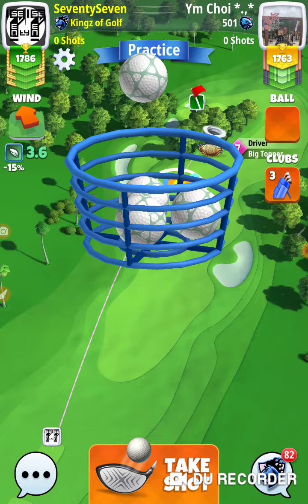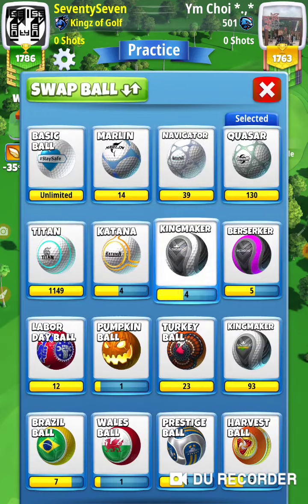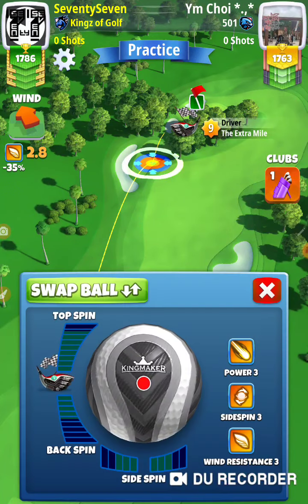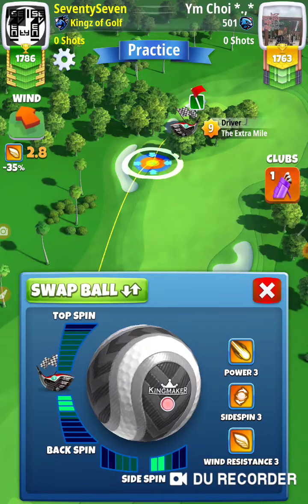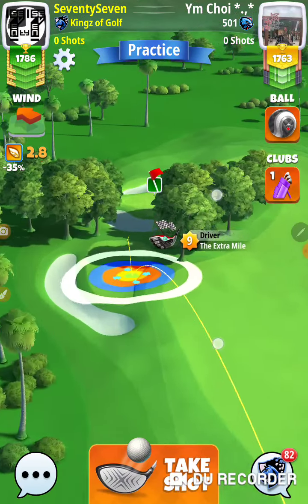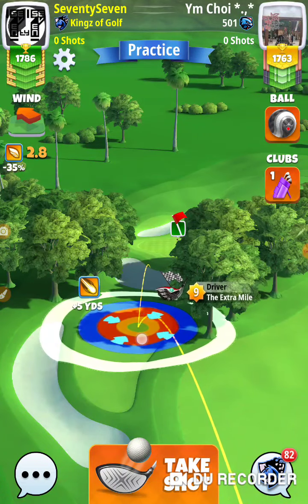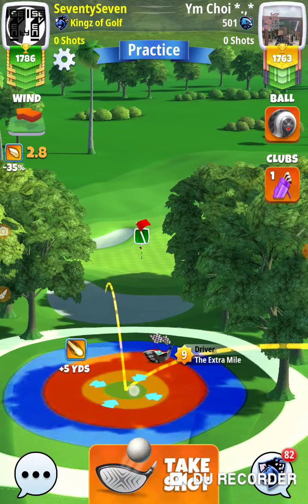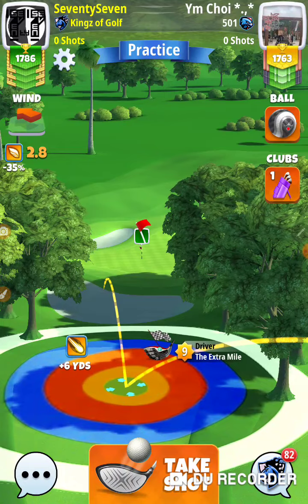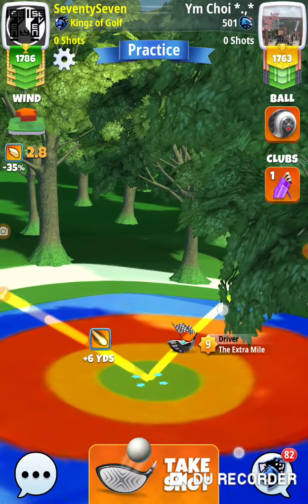Here we go — number one bag, taking a Kingmaker, and it's three and a half backspin max. About 2.8, and that's about three — so that's about a ring and a half.